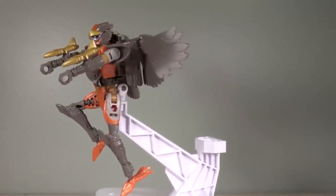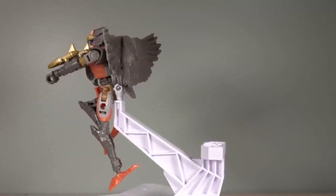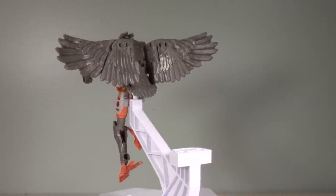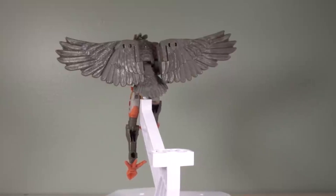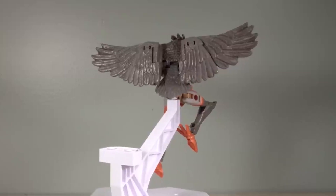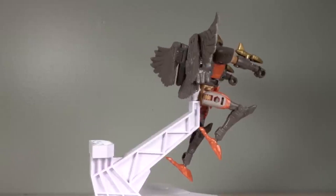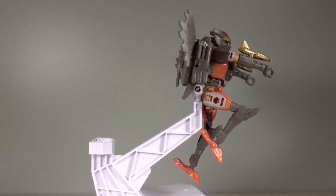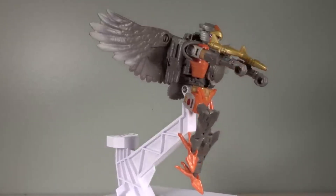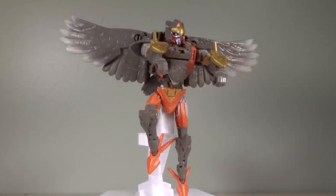Air Razor has a peg hole on the back of its keister, allowing it to be on a figure stand. This is the way I display the figure most of the time — putting it on a figure stand and having it fly around is my preferred way of posing it. The figure has a good chunk of poseability so you can pull off poses from the show, like where they flew up and started shooting blasters from their arms.